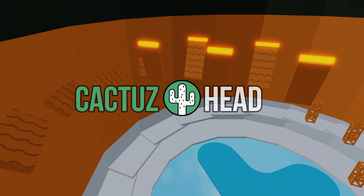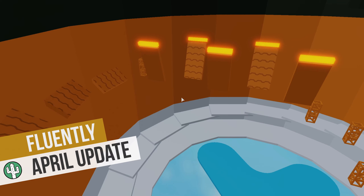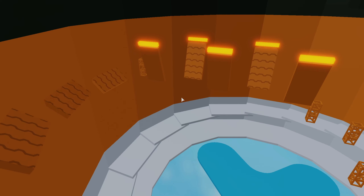Hey guys, Cactus here, welcome to my YouTube channel. Today I will be looking at one of the new sections called Fluently. This orange colored section is designed by Gabe. It features a lot of conveyors, a few trusses, and some kill bricks for good measure.